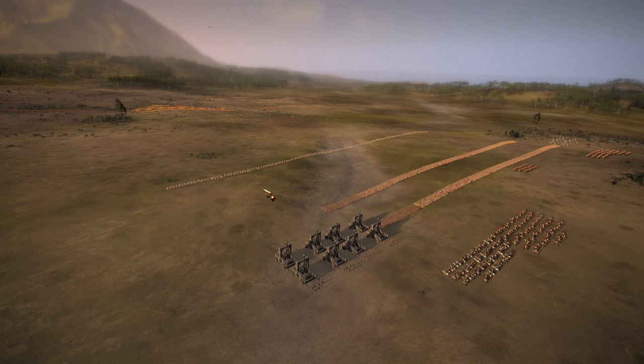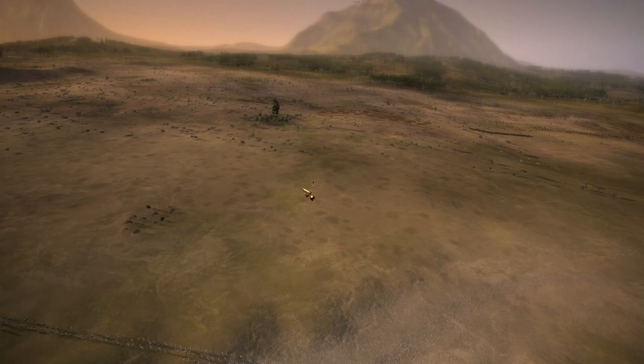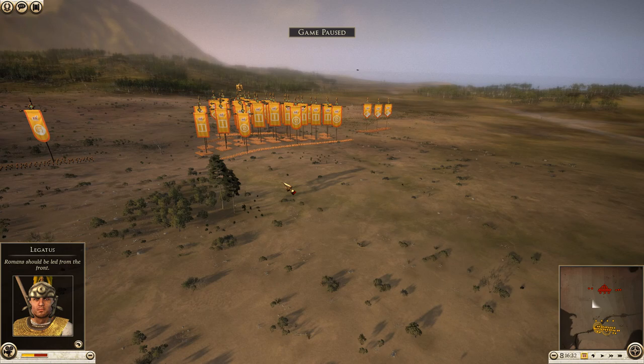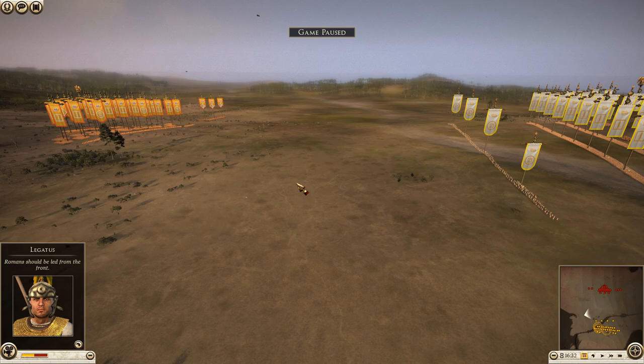Good evening everyone, my name is Aldax and today we have a Total War Rome 2 battle for you. It's going to be a battle of the second triumvirate between the forces of Mark Antony and the forces of Lepidus. It's a semi-historically accurate battle — we attempt to represent history as best we can, though some concessions needed to be made for the sake of the game.